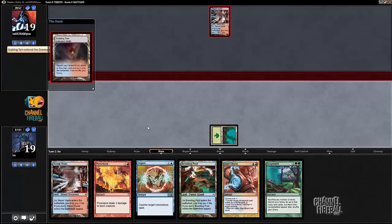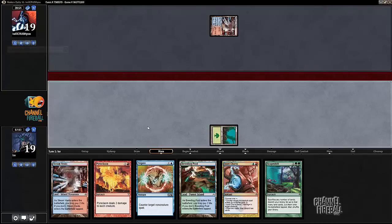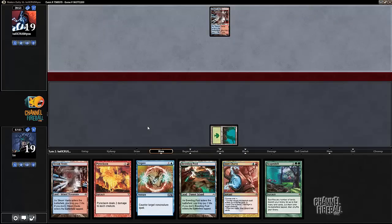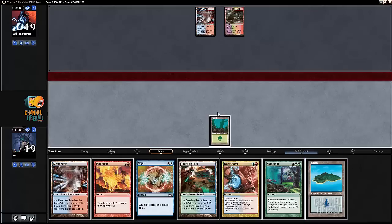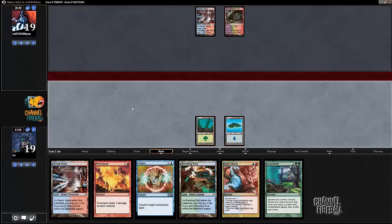My opponent's getting Steam Vents — that doesn't necessarily mean they have Blood Moon; not all Delver decks run it. I'm going to assume my opponent doesn't have it. They fetched a Steam Vents and played a creature, which makes it a little easier. I'll just play this island here so I can keep Negate up.